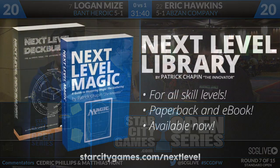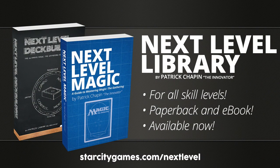We'll very quickly talk about the Next Level library available at Star City Games — not one but two books by Patrick Chapin, for all skill levels, paperback and ebook, available now. Next Level Deckbuilding and Next Level Magic are now available. Some theory from one of Magic's foremost experts, recent Pro Tour champion, two-time Worlds runner-up, Hall of Famer. Two books available at starcitygames.com/nextlevel as we get ready for game number two between Hawkins and Mize — number seven versus number 22 on the Season 2 leaderboard.